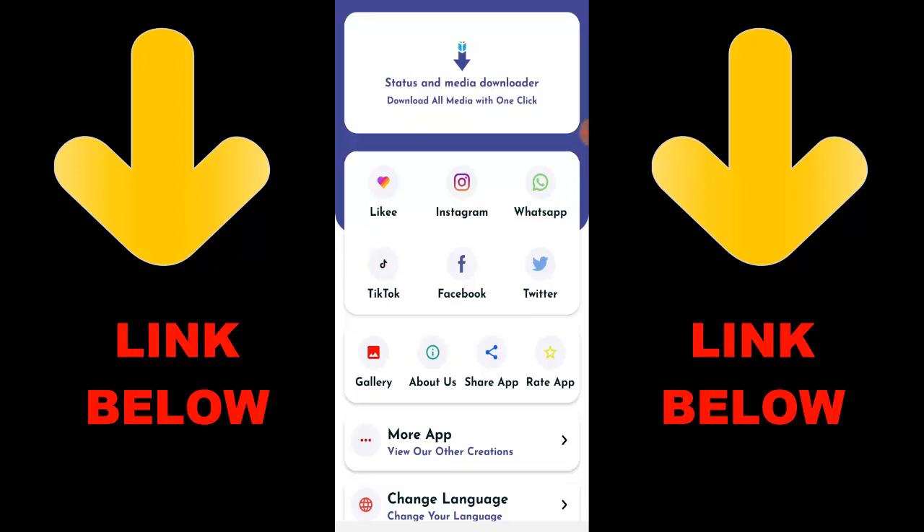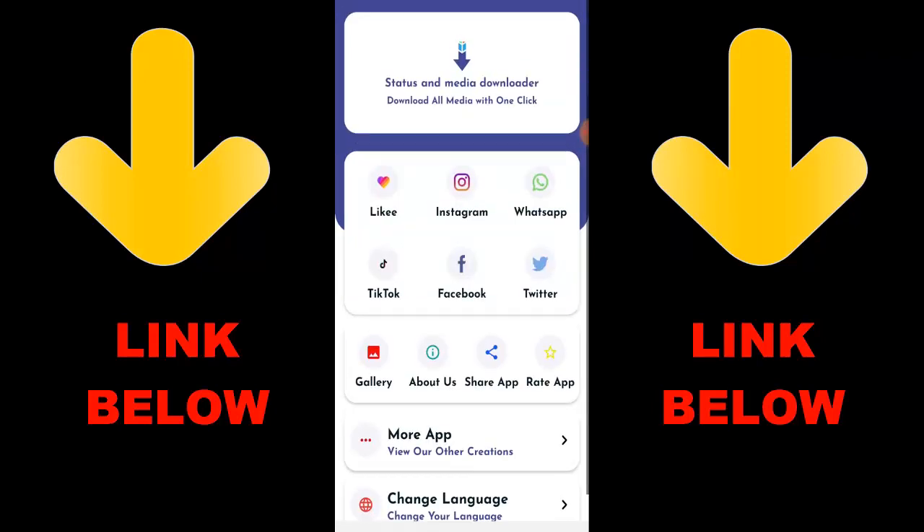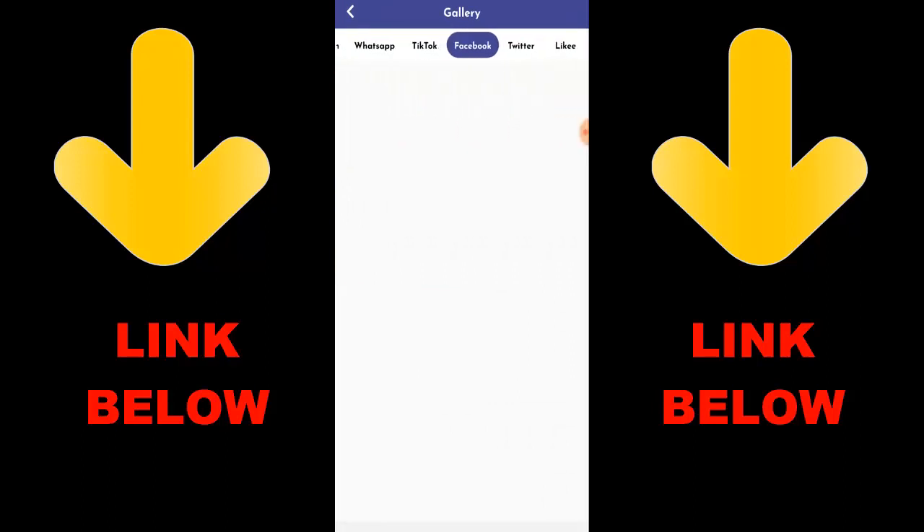Check out this app that's trending — it's called Status Media Downloader. Download all media with one click. You can download any videos or pictures from any social media: LikEe, Instagram, WhatsApp, TikTok, Facebook, and Twitter all in one click. All you have to do is download the app, copy the link, paste it in the app, and you can download any videos or pictures you want. Check the link below and get the app.